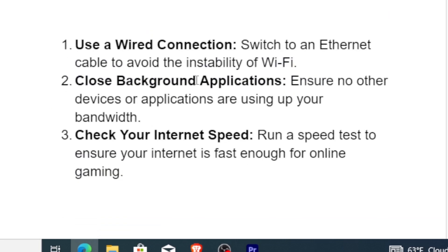If you're still facing the same problem, try using a wired connection — switch to an Ethernet cable to avoid the instability of Wi-Fi. You can also close all background applications when running Call of Duty Black Ops 6, ensuring no other devices or applications are using up your bandwidth. You can also run a speed test to ensure your internet is fast enough for online gaming.